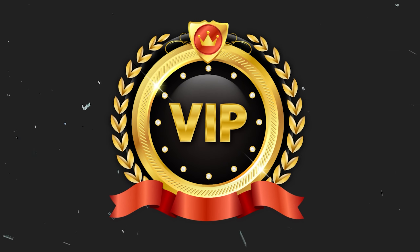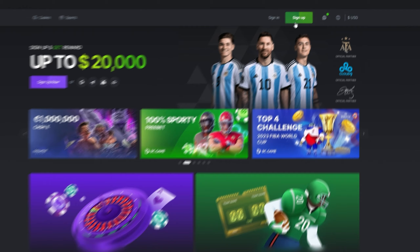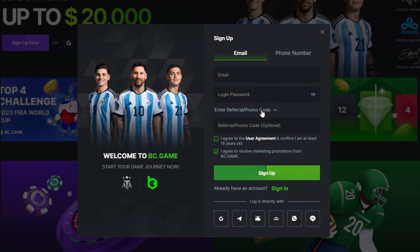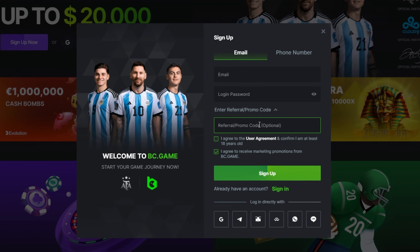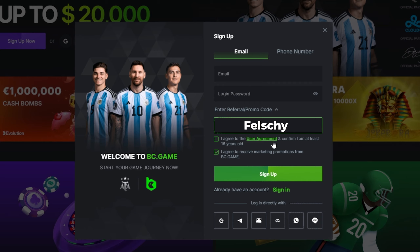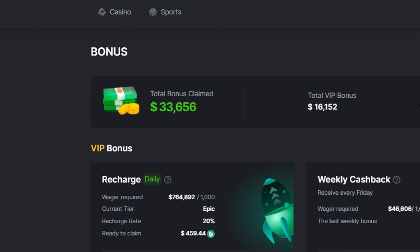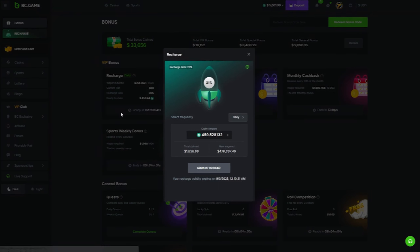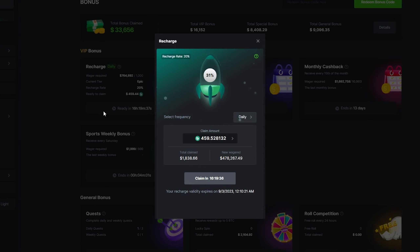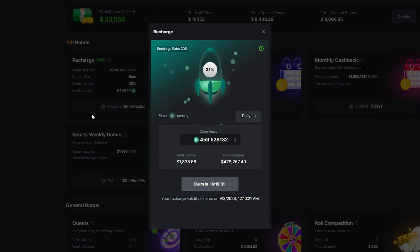If you guys want to sign up on BC Game and get access to their VIP rewards, consider signing up and using my code. Once you're on the site, click the sign up button at the top right, put in all your information, then click the drop-down arrow to put in my promo code: Felchi. Doing this will get you guys the best rewards and money back on every single bet you place. I have nearly 40,000 in total rewards and I'm receiving over 400 every single day just for gambling and being in their VIP system.